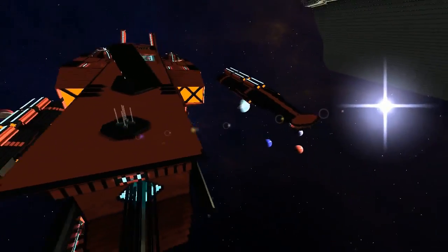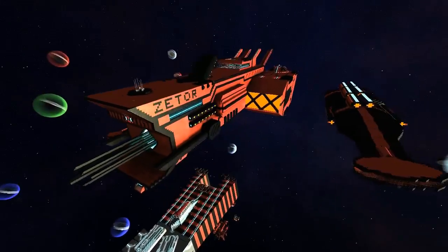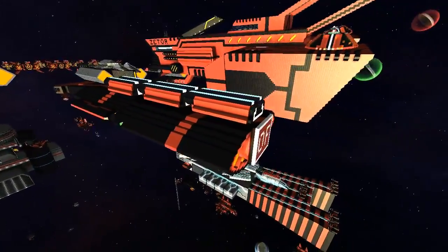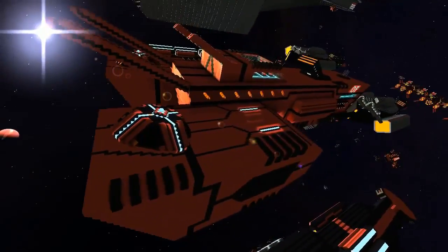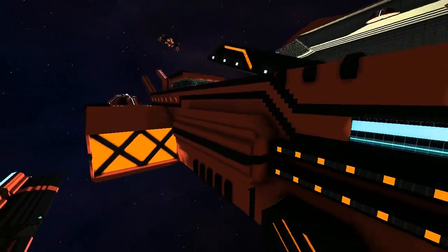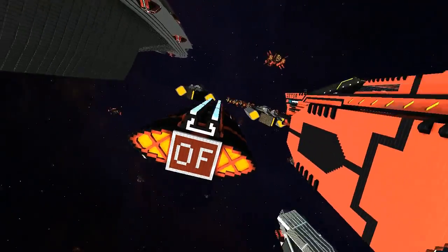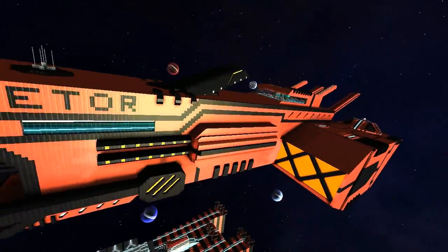I would like to see it be something like the stealth and cloak system we currently have. Maybe the range of the FTL is limited by just the power of that system. Like in Battlestar Galactica the FTL has limited range and needs fuel. The way we have jamming and cloaking set up is based on the size of the mount block and the mass of the ship, and it requires power to actually act.